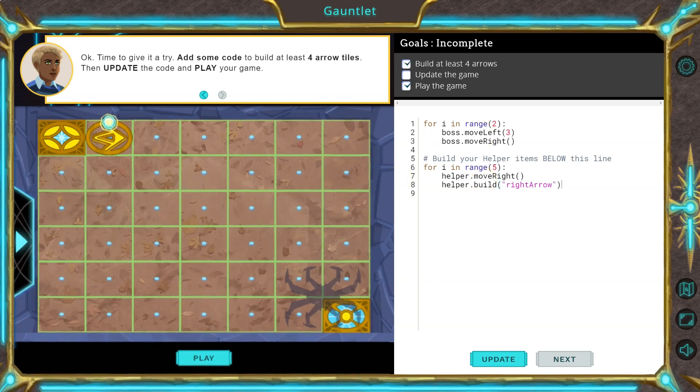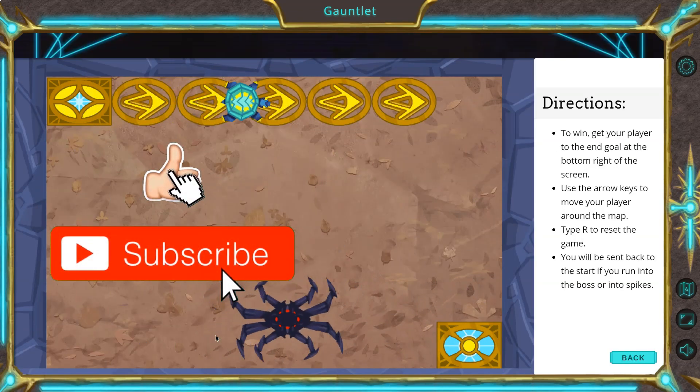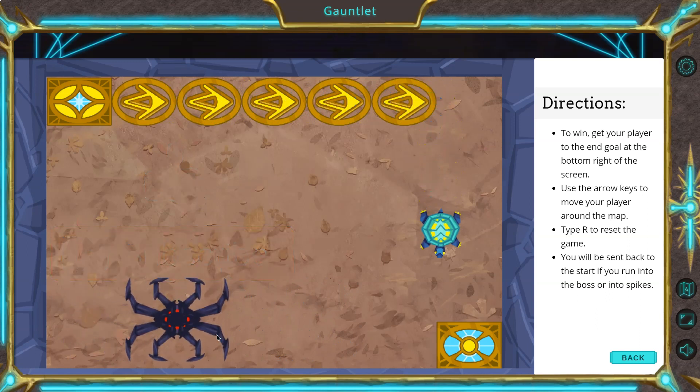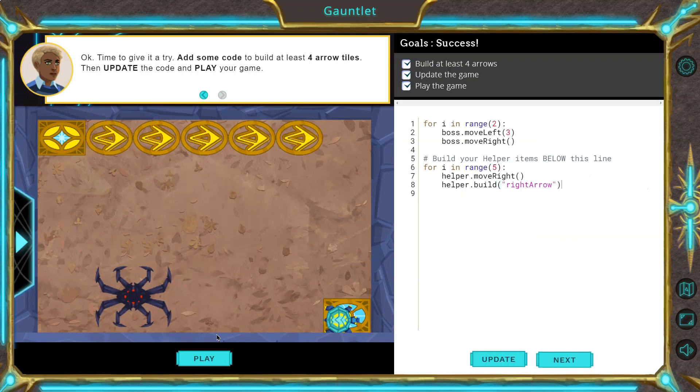Let's give this a shot. I need to hit Update, right? Play. Look at our awesome turtle. Oh, we did it. Onward.